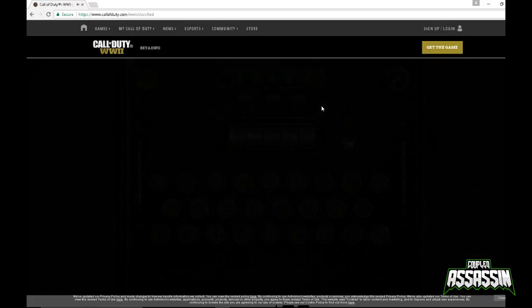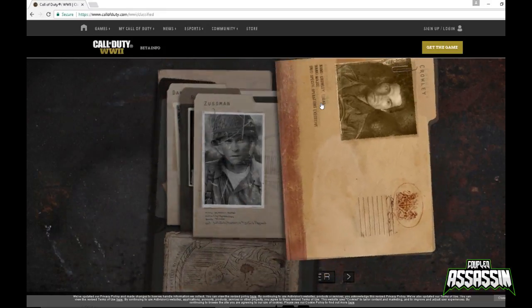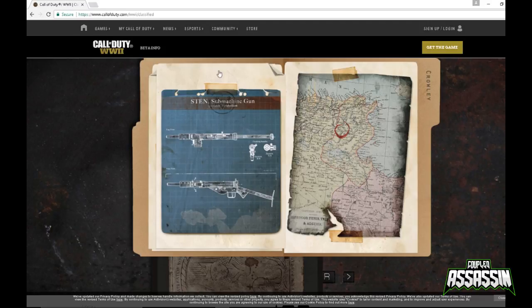The screen goes black and this time we get presented with loads of folders. Those letters that came out after re-spinning actually spell out Crowley, Rozier, Red, and Zussman — the four characters we play in the campaign. The first folder is Crowley. We click on him and get a letter and a map of France. I'll let you guys read it when you go for this calling card yourself. We then get a blueprint image of a submachine gun, which is going to be one of the weapons in the game.